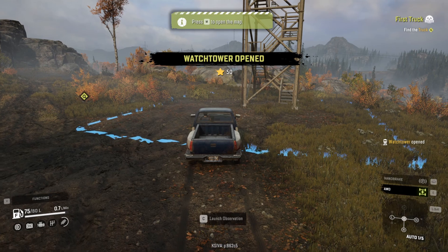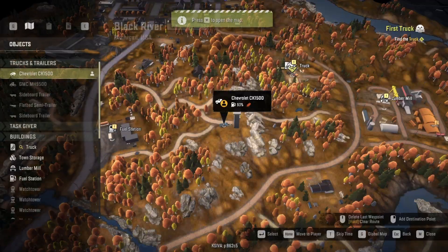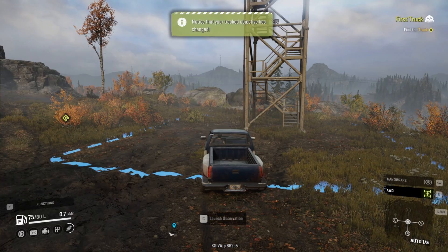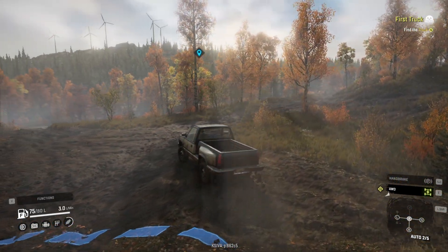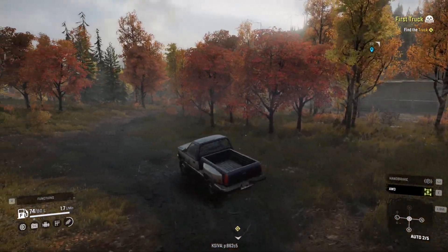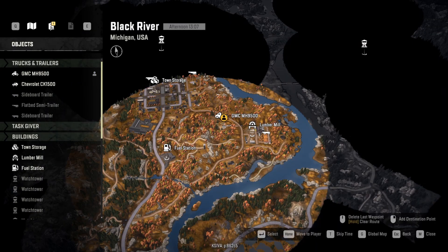The first tutorial is to go to the first watchtower, which helps discover the map. After that, we do a mission just outside the tutorial to grab an upgrade — a raised suspension upgrade for our current truck, which is going to be very useful to progress and reach the target without doing anything else.